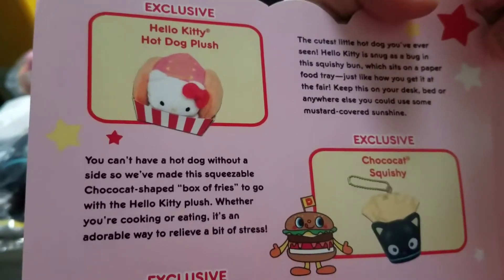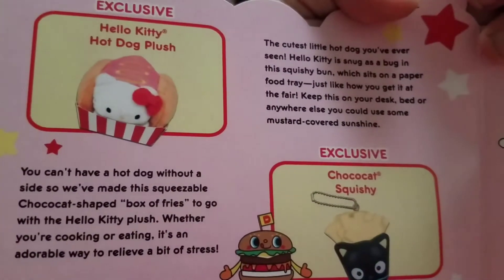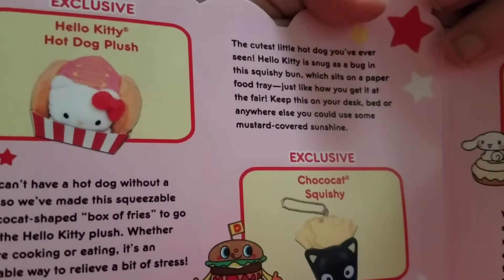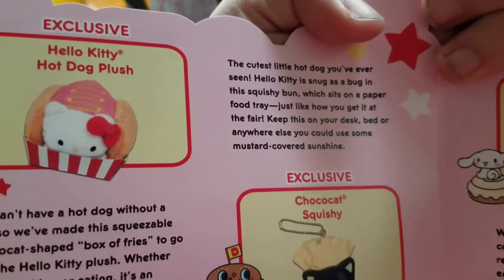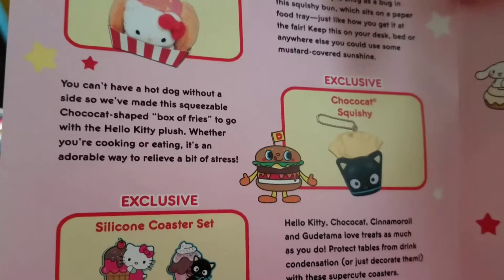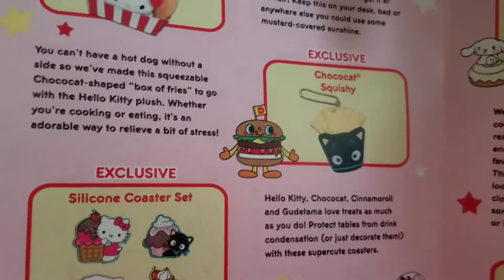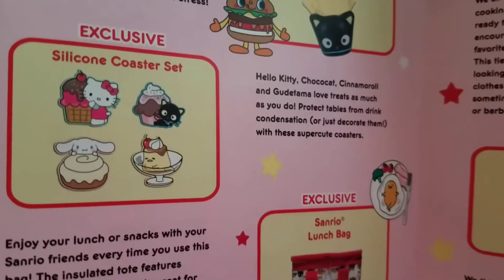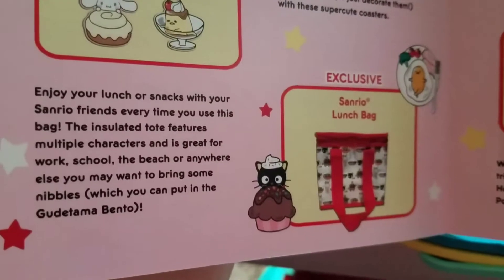Let's take a look. Hello Kitty hot dog plush — that is so cute. It's a Hello Kitty snug as a bug in the squishy hot dog bun. I love that. And my little squishy — it's so cute and has such a nice little squishy feel to it. And the coaster set, so cute too. And the lunch bag.